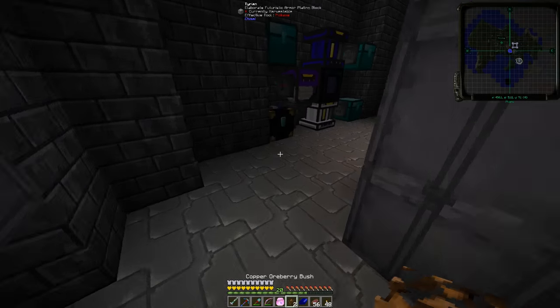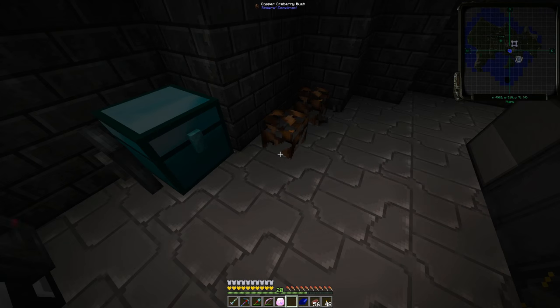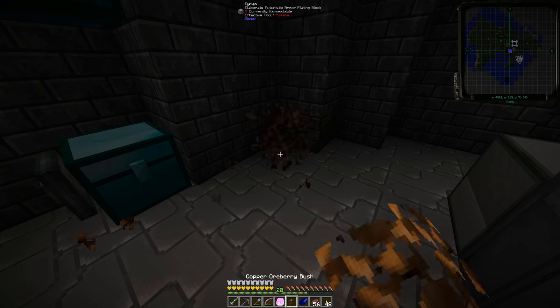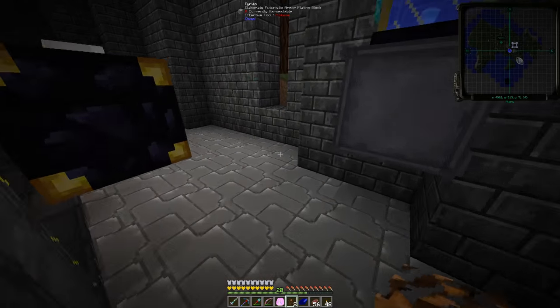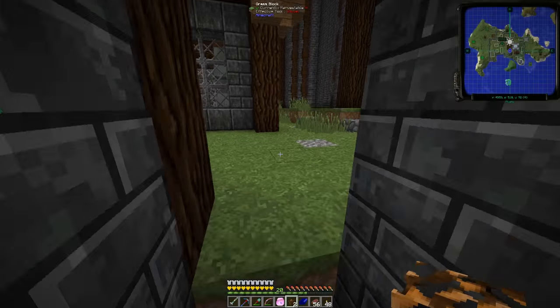One of the things you've got to keep in mind is that ore berries grow in caves, so you do have to go caving for it at least. And because it grows in caves, it requires darkness. So you have to be below a certain light level to even place them, and for them to grow you can't be above a certain light level.